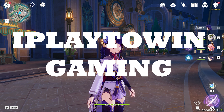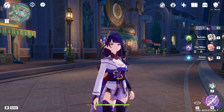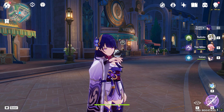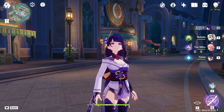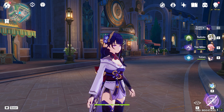Hello and welcome to my channel iPlaydowinGaming. Today we are going through Floor 12 of Spiral Abyss in version 4.3, which was released about 2 days ago. Let's jump right into it and get all the tips and tricks to defeat all the chambers and get 3 stars from each — or maybe get all 36 stars from floors 9, 10, 11, and 12.